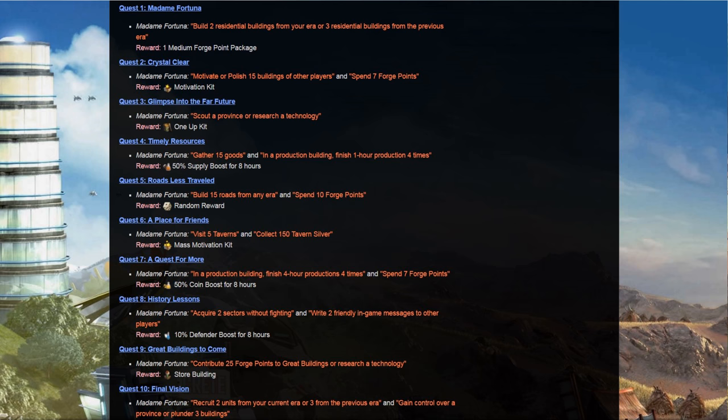Quest 5 requires finding 7 forge points. Quest 6 requires visiting 5 taverns and collecting 150 tavern silver. Quest 7 requires finishing 4-hour productions 4 times in a production building and spending 7 forge points. Quest 8 requires acquiring 2 sectors without fighting and writing 2 friendly in-game messages to other players. Quest 9 requires contributing 25 forge points to great buildings or researching a technology.